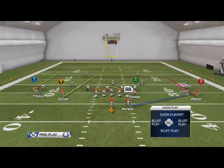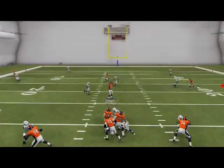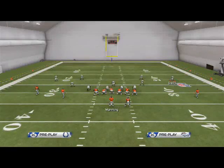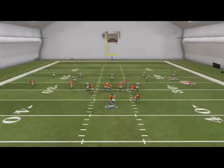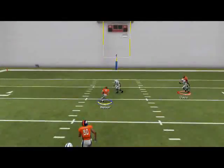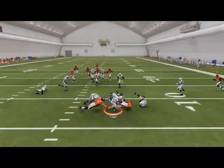Against Cover 2 Sink, Thomas is still going to be open, so there you go. That's the basic idea of inverted levels. This really isn't your main play call — it's probably one of the more important concepts in this offense because it builds off the levels concept, but it's not something you're going to run a lot.